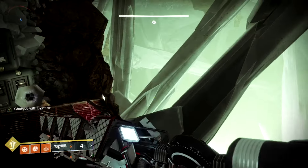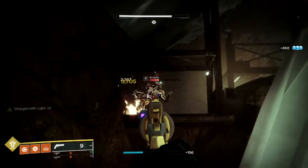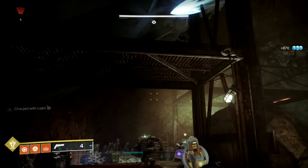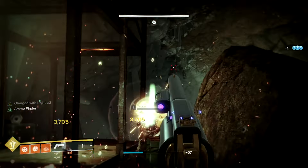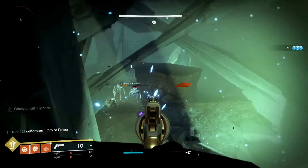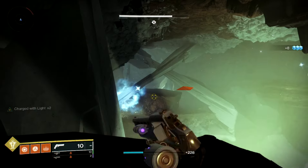Make sure you get the Shrieker that's in the middle — he will shred you. So get that Shrieker and keep moving along. You can kill all these enemies if you want; I do take a shot at a Knight but then decide to run past it. If you're more cautious and want to play it slow, just kill all the enemies. There's nothing against doing that, it's just a little bit slower.